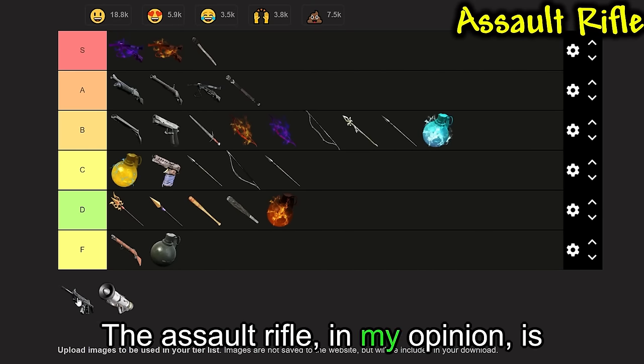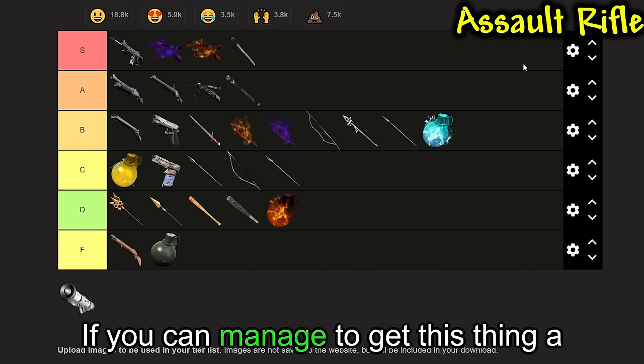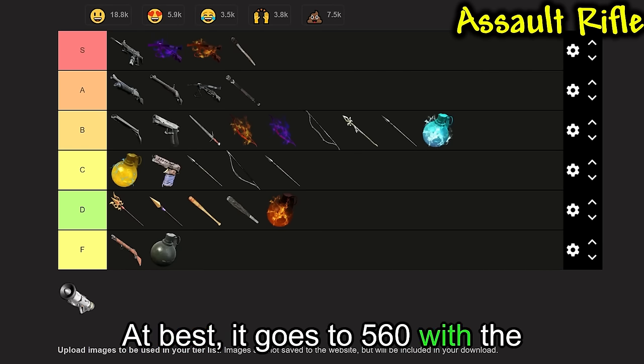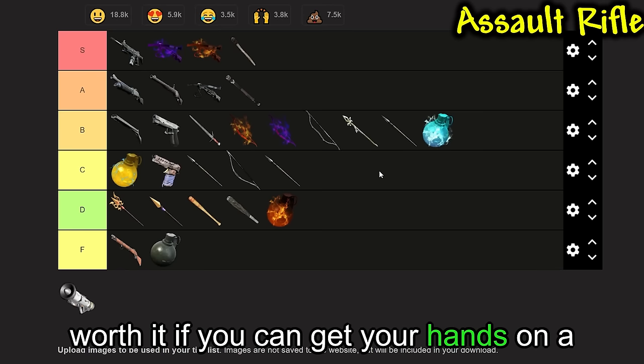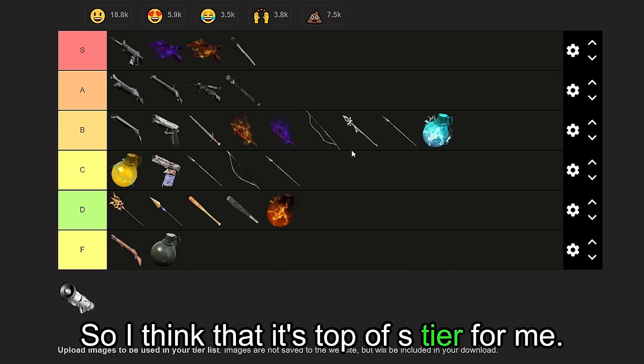Next up, we have the Assault Rifle. In my opinion, this is pretty much the king of this game. At base it does 320 damage; with the Legendary blueprint it goes to 560 damage. The blueprint drops from Blazema, I believe, and the Pump Action blueprint drops from Suzaku at a 3% drop rate. Even without a blueprint, it still does really good damage. This thing shreds a lot and it's incredibly worth it. I think it's the top of S tier for me.